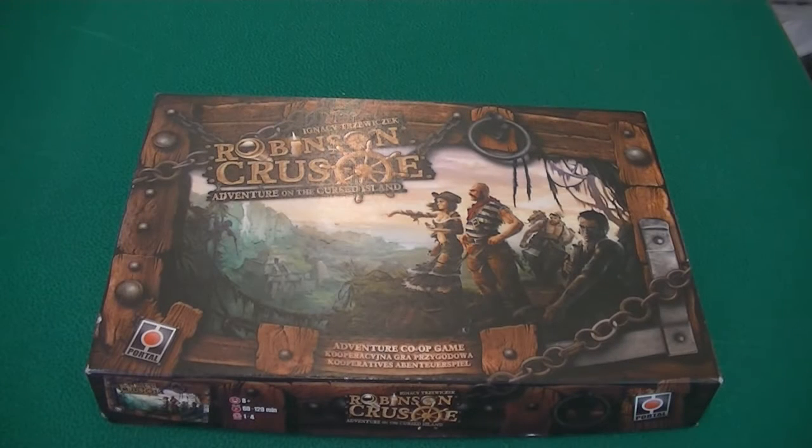Hello guys, today we're going to be running through Robinson Crusoe Adventures on a Cursed Island. This is probably my favourite co-operative game — it's incredibly dramatically strong and has very nice European mechanics. It's got a little bit of dice rolling but nothing you can't completely obliterate if you wish to. It does have a rather impenetrable rulebook so hopefully this run-through will help clarify some points.